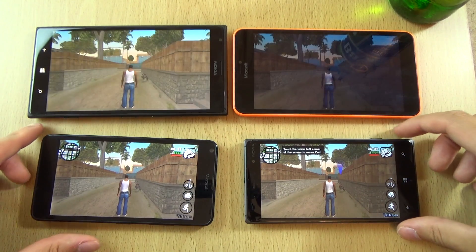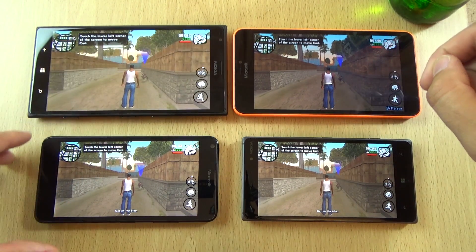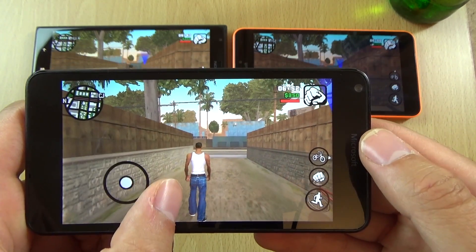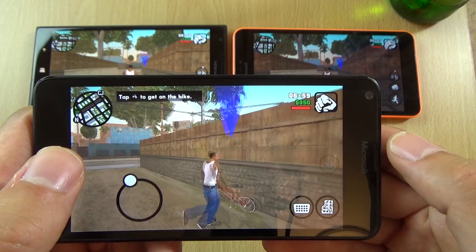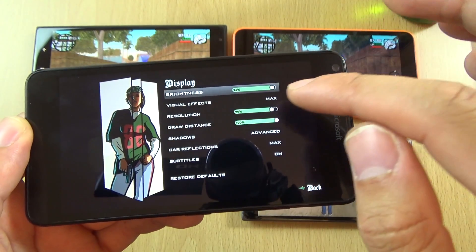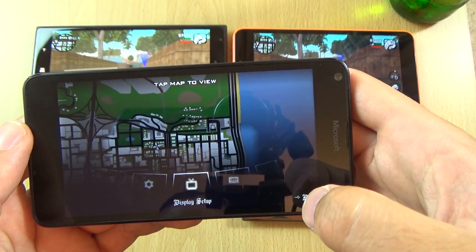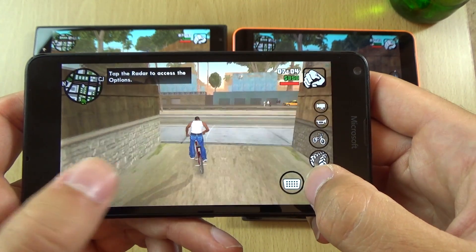For some reason it wasn't really responding on any of them, but we do have them here now. So we can start off with the 640, which is the smaller one, and we can see straight away a lot of lag. I'm not going to torture myself too much - we're going to get it down straight away to medium.